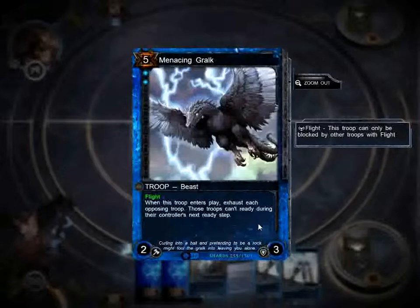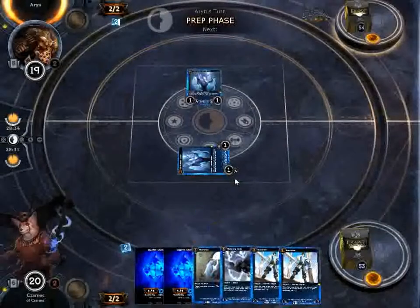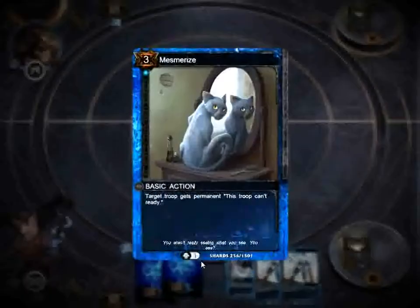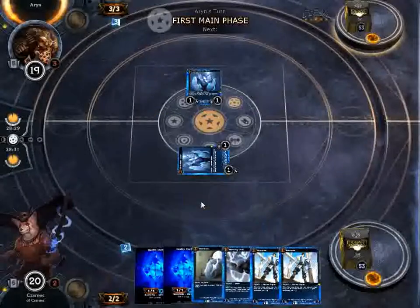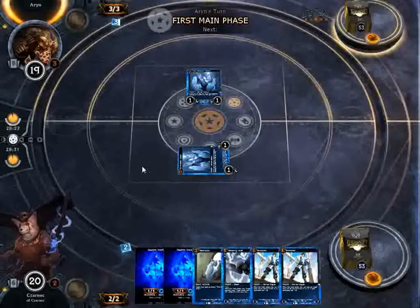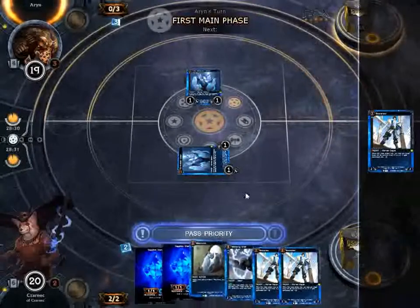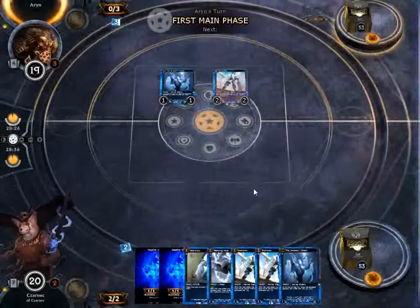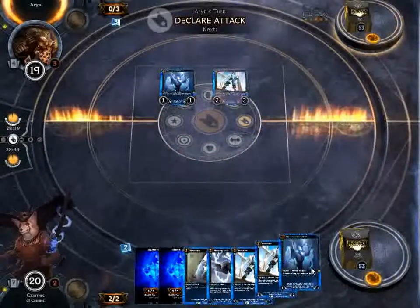This 5-drop is also very good — he will tap all of my opponent's troops and they will stay tapped throughout his next turn, which basically kills a whole turn worth of attacking and blocking from him. This last guy here will permanently make a troop so that it cannot untap, so it cannot ready. And as you can see, this is now permanent — this guy now permanently costs two.